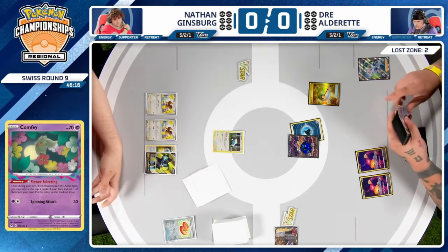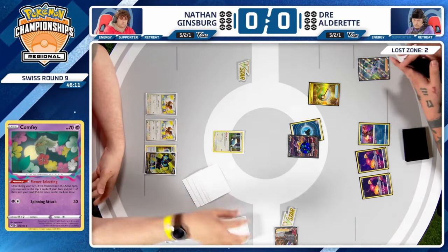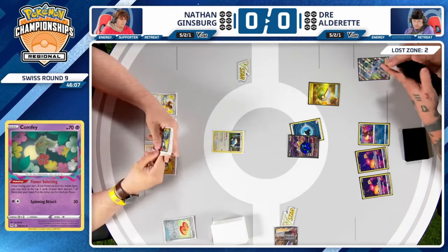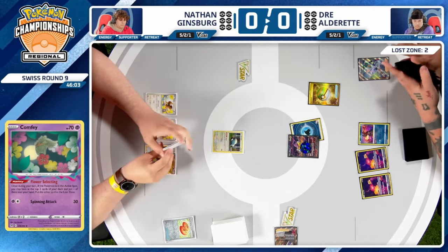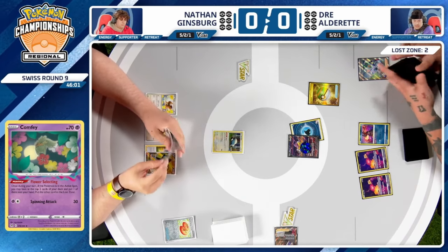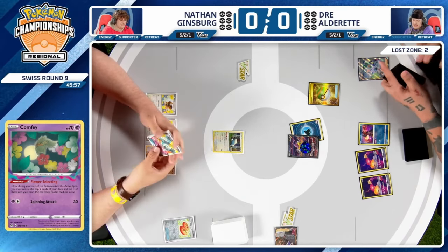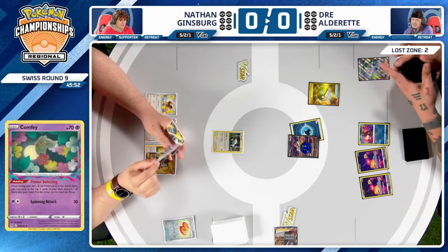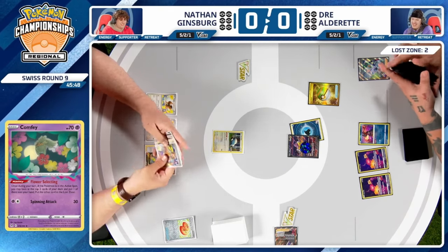Generally there isn't a sweet spot — if you want to use resources as soon as you get them, you need to make them count. You won't always have the right options in play. That's why Nathan has a slight advantage: if he can stabilize and get a lock going, it's going to be hard for Dre to keep those valuable resources available for when he actually wants to play them.